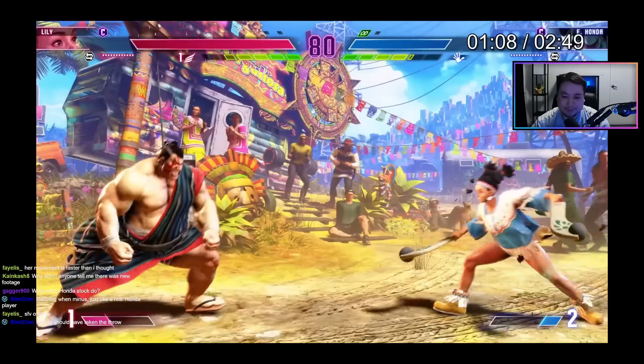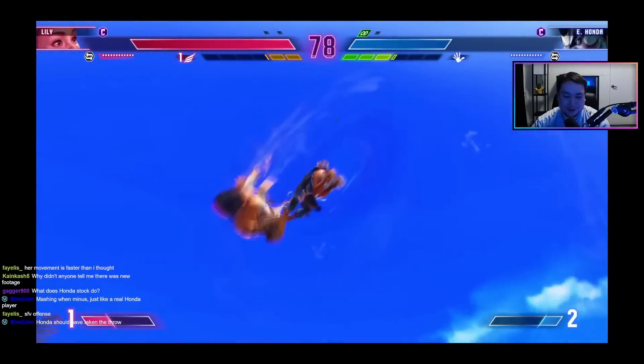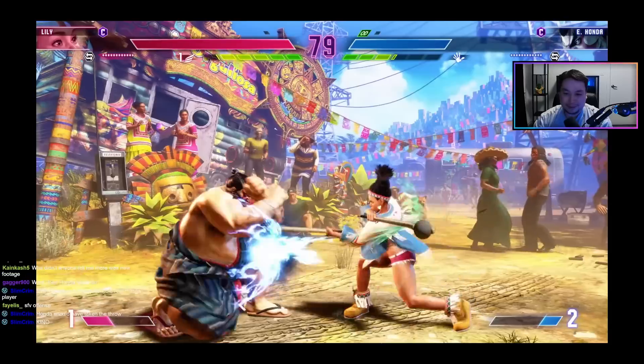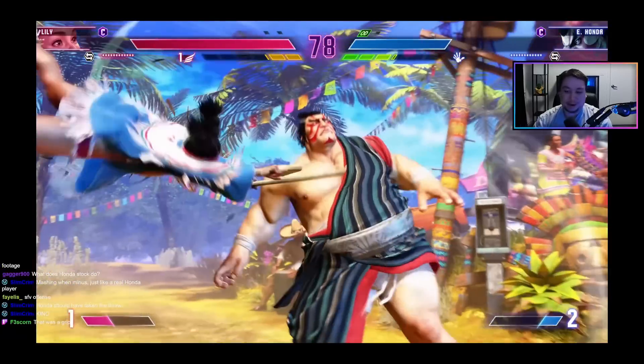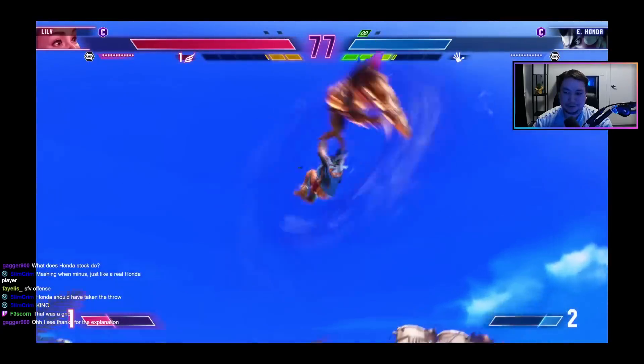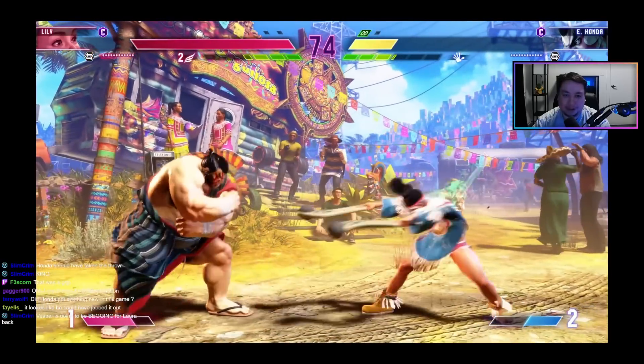And there it is — there's our worst fear: drive rush into command grab. We finally get to see it — no tick throw, nothing, just straight up rush-down command grab. Look how far away she did it from because of her normals. Look at that damage — oh my god. That's so nuts. Out of all the different archetypes in Street Fighter 6, grapplers are the most interesting because of the drive rush system. And once again she gets another stock.